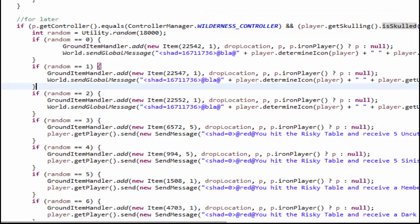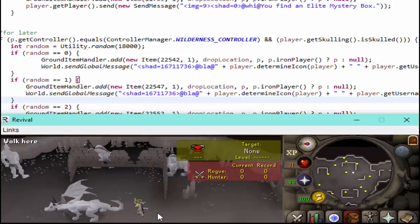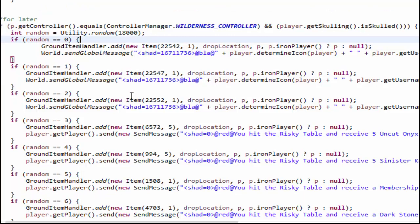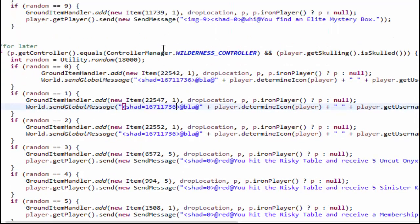This is the exact formula for the wilderness weapons. The first requirement is the wilderness controller — you have to be in the wilderness. The second is the player must be skulled and killing monsters in the wilderness. The chance of hitting the table is 1 in 18,000, but there are 9 items, so you have 9 chances. That simplifies to 1 in 2,000 to hit the table, and then 1 in 9 for any specific item within it.